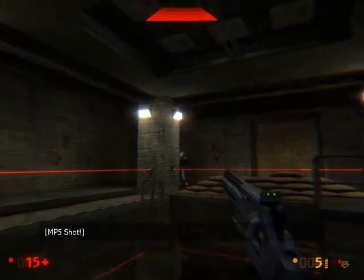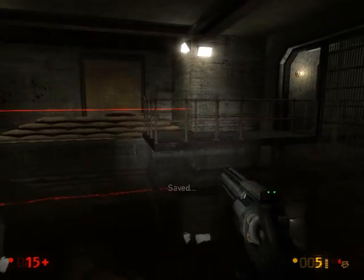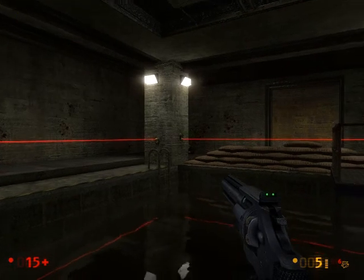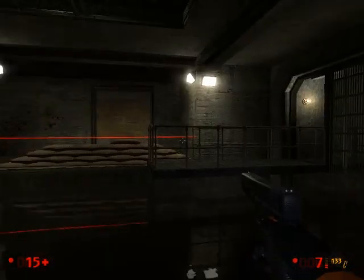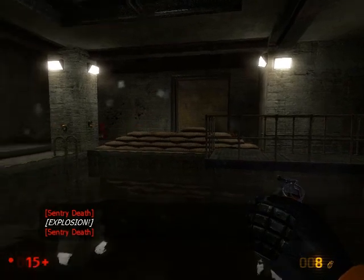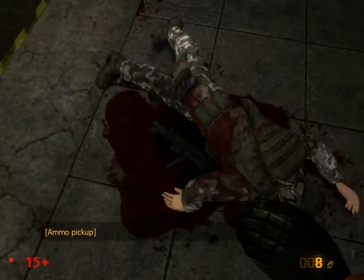I suppose maybe I should reload more often, but it's one of those things you keep forgetting about until it's too late. Would you guess what else is in there? There are laser traps, and there is also a turret in here. So this gives us an opportunity to use another grenade. And so much for that thing — these guys are dead and we are alive.